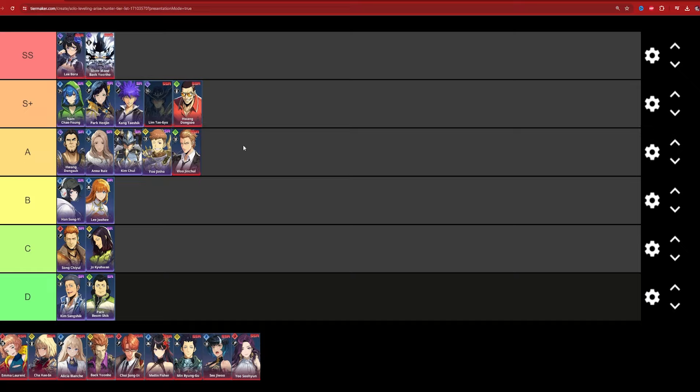Silvermane — double S tier. His bleed damage and damage outside of bleed are just crazy top tier. At A2 he's probably a tad bit better than Lim at A2. Even though bleed was removed from some boss fight mechanics, he's still a really strong unit. Combine him with Libor for that dark element damage increase and you have a great dark team.